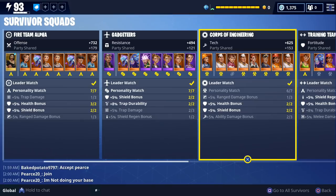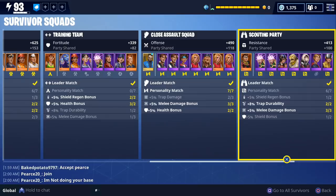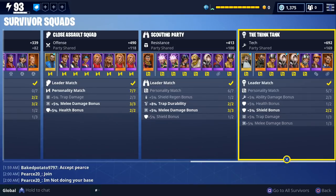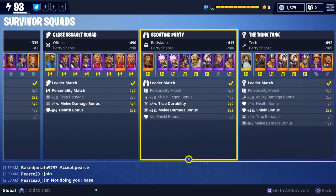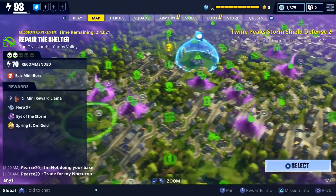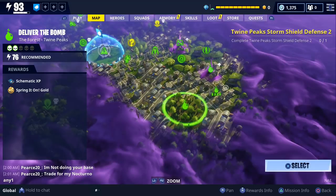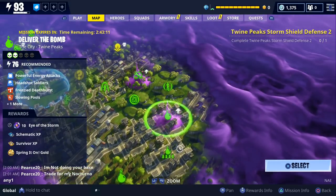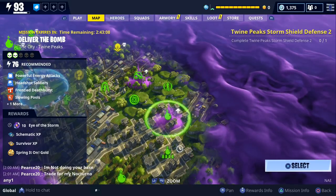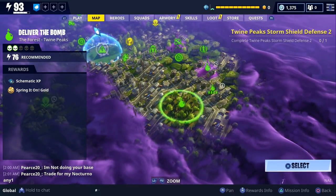If all of your survivors have the same level, you're going to want to level them up at the same time. For example, if all your survivors are level 10, instead of leveling one to level 20, level all of them to level 11. One of the best missions for farming survivor XP — or any type of XP — is the Live with the Bomb missions. Complete all objectives: find the rift within a certain time, don't go over the build limit, get the speedrun bonus, and fill up your combat, building, and utility bar. You should get a level 6 loot chest and a decent amount of XP.